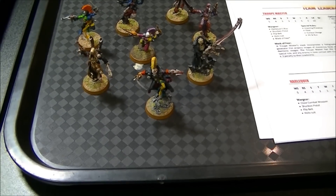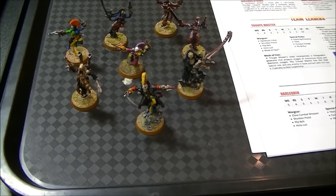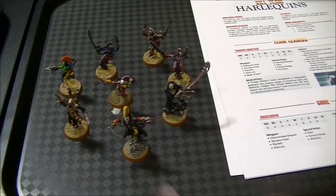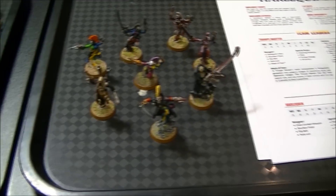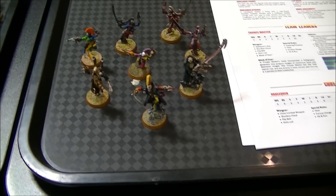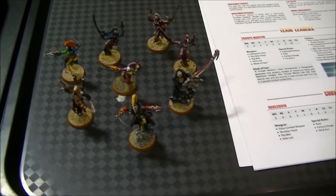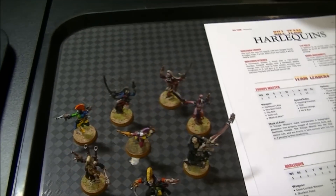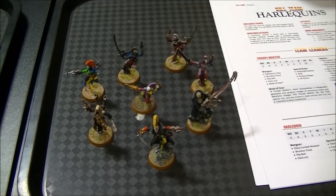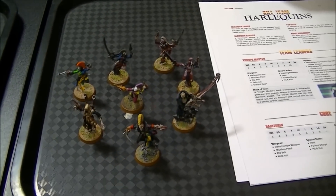My army includes my Troop Master with a power sword and a special piece of war gear that is really going to make Oscar angry — we'll get into that during the game. Shadow Seer with all her grenades — she's got some special grenades as well and special ammunition for her Shuriken pistol, which makes it flesh bane. I have a Death Jester with a Shrieker cannon. I have two regular Harlequins with just close combat weapons and Shuriken pistols, two with Harlequin kisses, and one with a fusion pistol. That's 250 points worth of Harlequins.